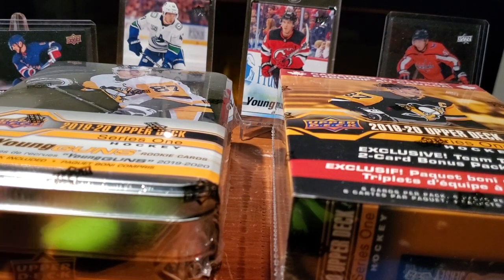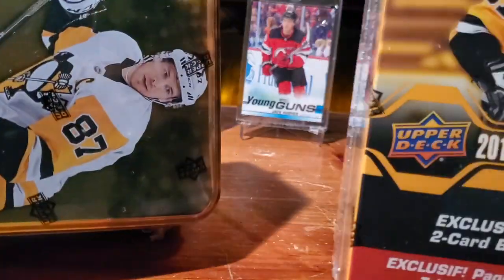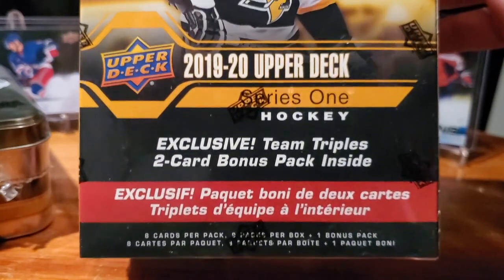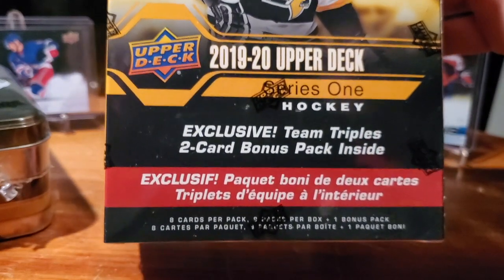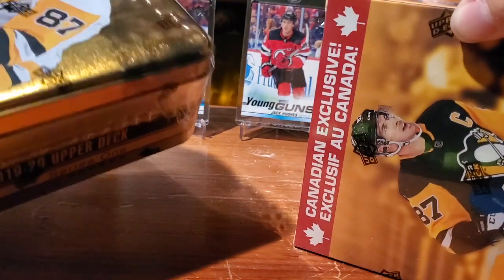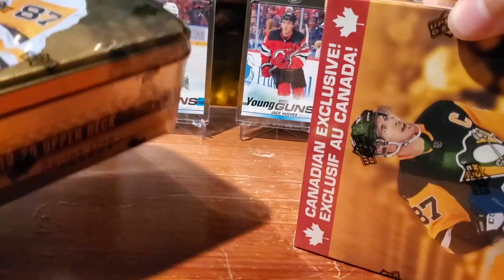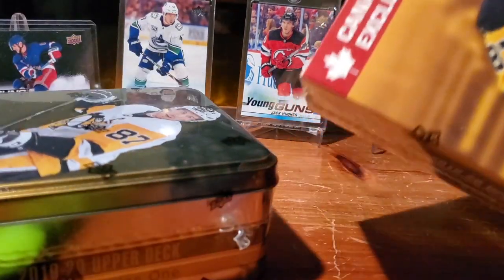Welcome back everyone. So we're going head-to-head — we each purchased a retail product here. We've got a tin, and I've got this blaster. It's hard to show on video, but it's a Canadian exclusive. We've got the exclusive Team Triples two-card bonus pack inside. And the tin this year — which is a change in a bad way — has gone from 12 packs to 10 total, but one of those is not even an Upper Deck pack. It's some kind of OPG glossy special pack.